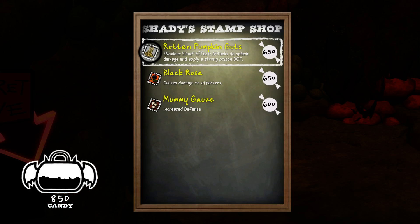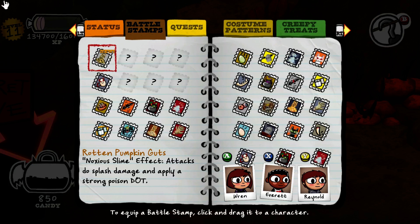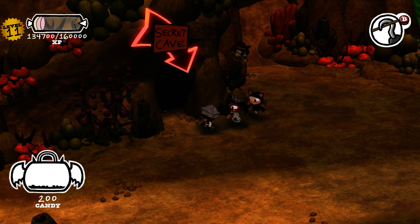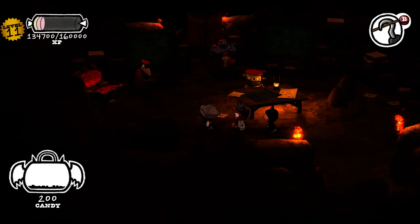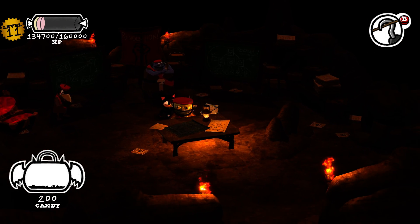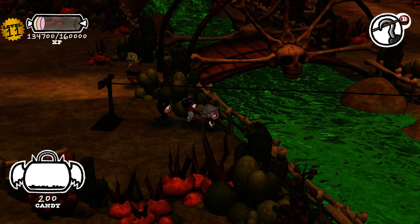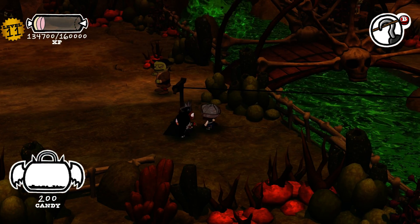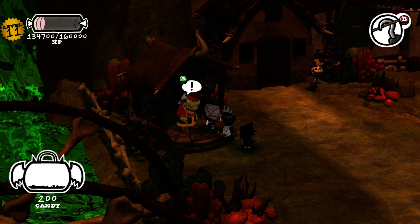Next one we'll buy for 650. We've got more for 650. Nexus slime effect, we'll use that. Maybe the achievement is using the hook ability in several different places — that's about the only thing that would make sense.